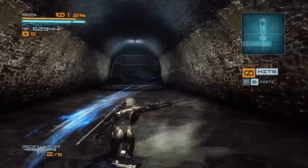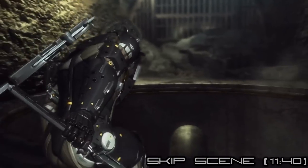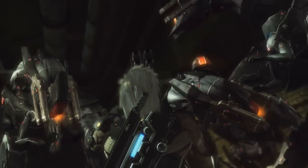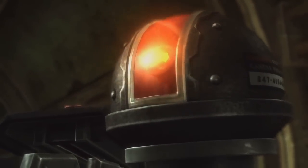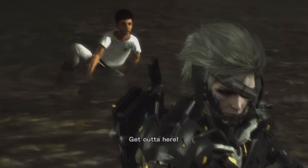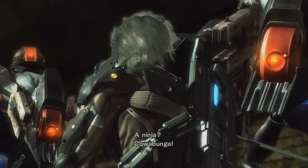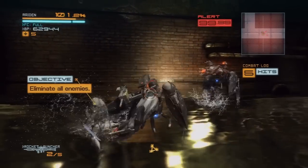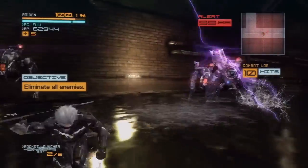Now we have to cut our way through here. There's yet another hole to fall down. We'll get to that kid in a bit. Let's talk about these enemies — these are Raptors, and we're going to start out by fighting three of them, which is a bit of a pain, actually.